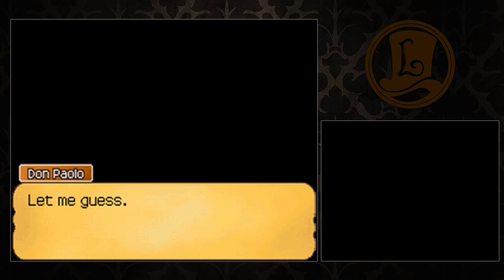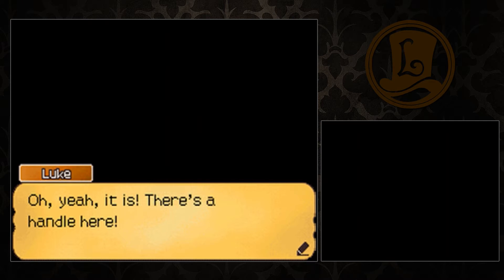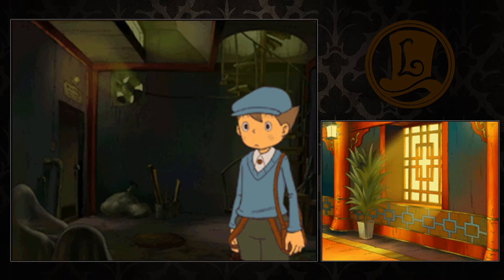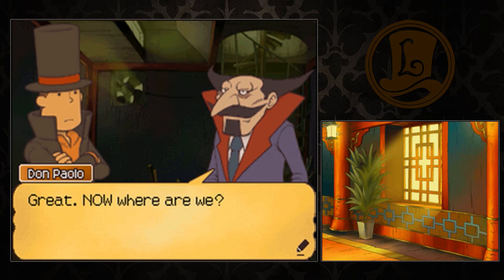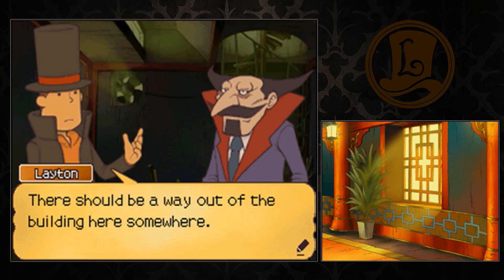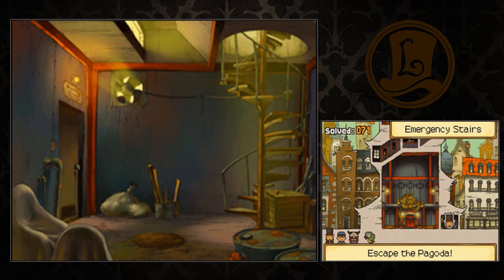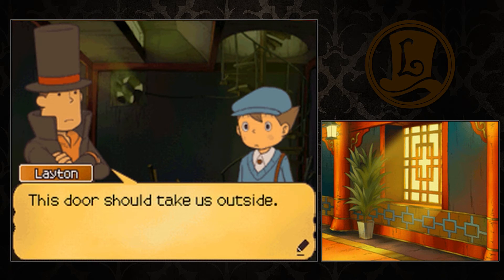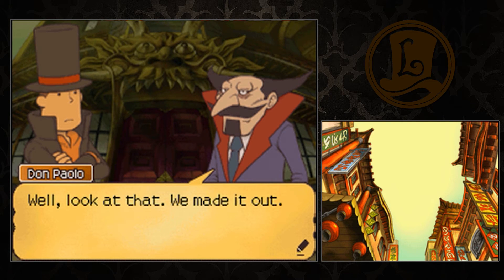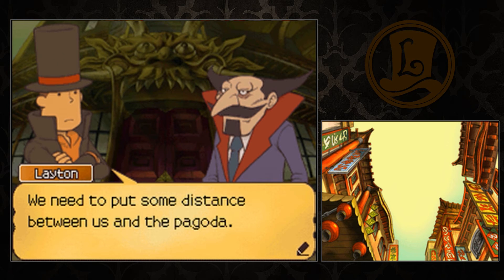What'd I just run into? Let me guess - a wall? Let me feel. This might actually be a door. That's my butt. Oh yeah, it is - there's a handle here. That's not a handle. We're at the bottom of an emergency stairwell. There should be a way out of the building here somewhere. This door should take us outside. Well, look at that - we made it out! The family's bound to have men in the vicinity. We need to put some distance between us and the pagoda.